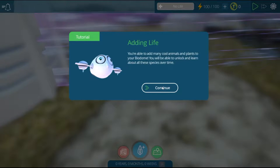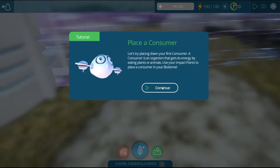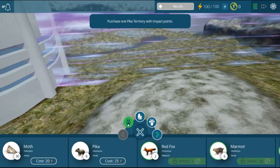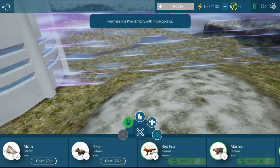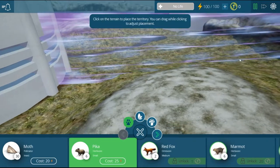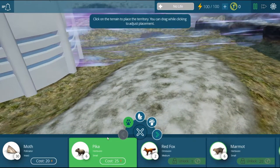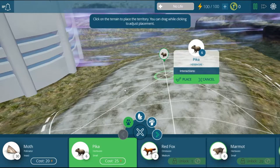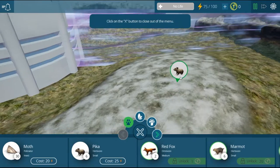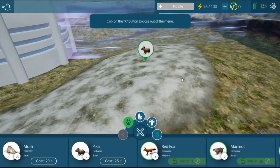In the game you're able to add many cool animals and plants to your biodome and unlock them over time. So you want to place a consumer down - consumers eat plants and animals, like worms, and they help keep dead animals from crowding your place. Let's click on the terrain to place the terrain - here we go, I'll put it here and start building a nice little civilization of animals.